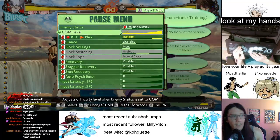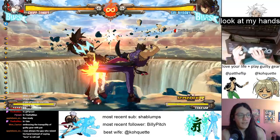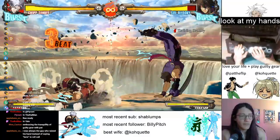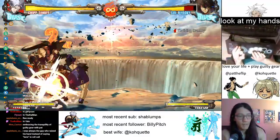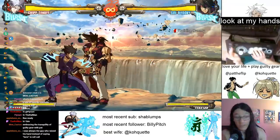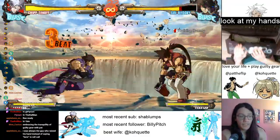Now make sure the dummy is set to no block. We're just going to do our BNB — just going to do 5K close S into 2D, back dash, 5K close S into 2D. I'm going to try and space the 5K so you're hitting it about the tip. If you're not careful, you'll end up getting 6K instead, and that's generally not what Chip wants.